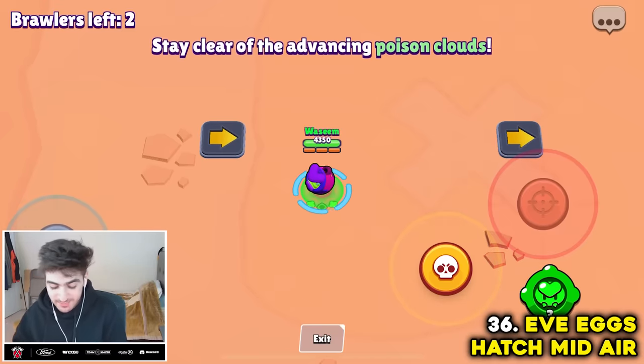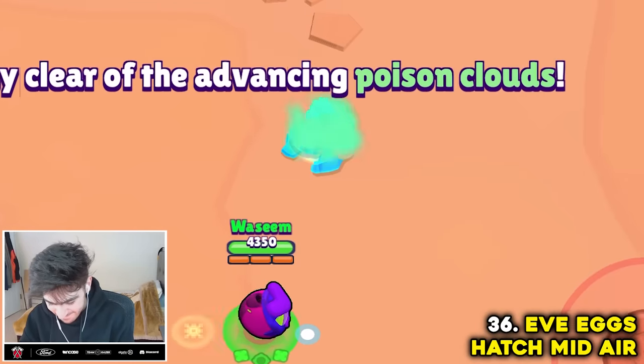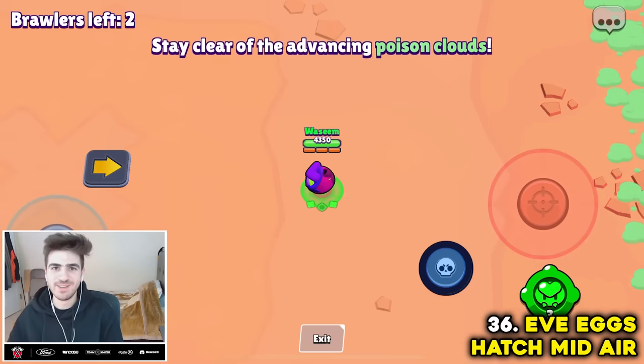Apparently Eve eggs can't hatch in midair — let's see if they changed it. Onto the second jump pad and midair — yeah, you can't hatch in midair. Myth confirmed.